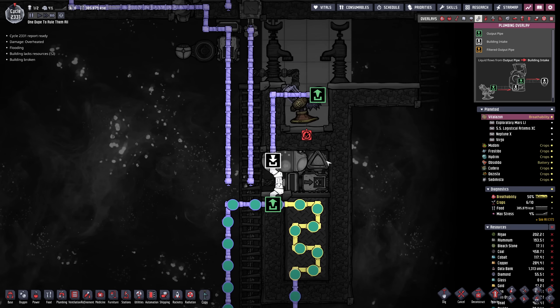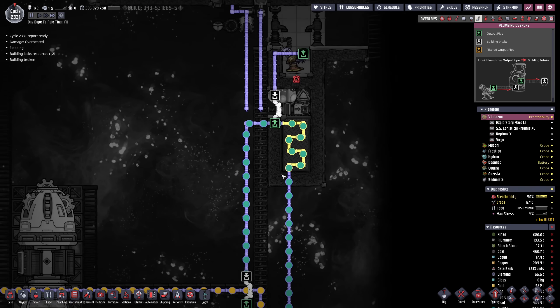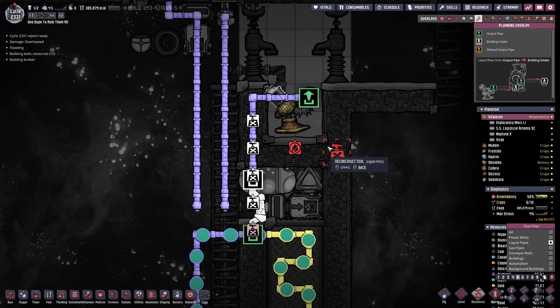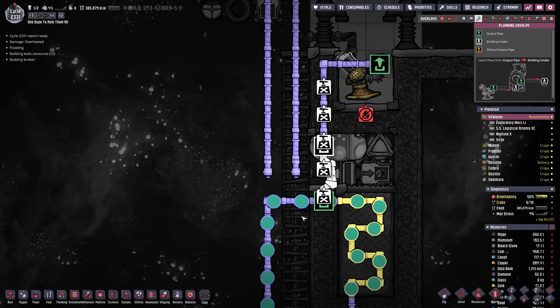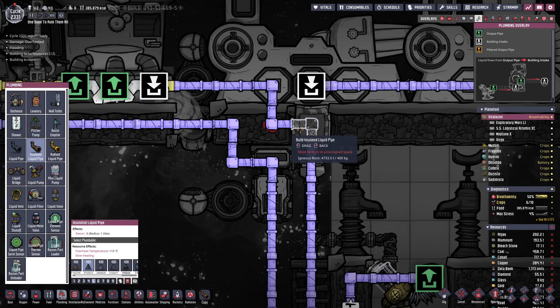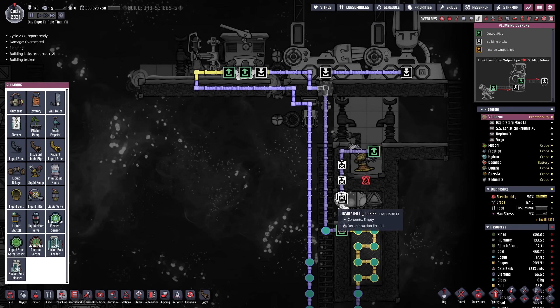We just have to connect the cooling loop now. Let's get rid of that bridge to remove the confusion and then move up. Okay we'll have to fix that pipe but then it goes back and there is the finished loop.